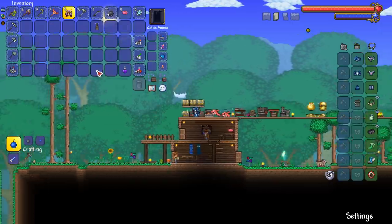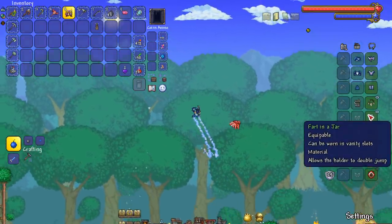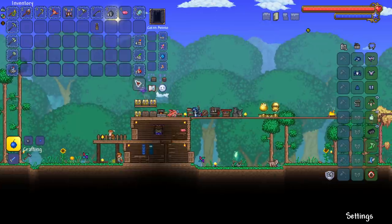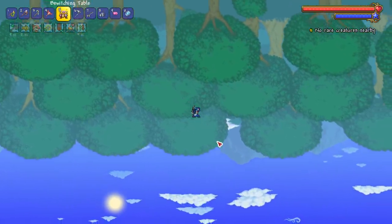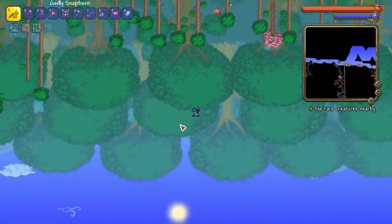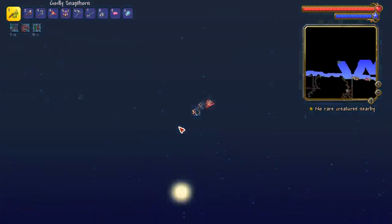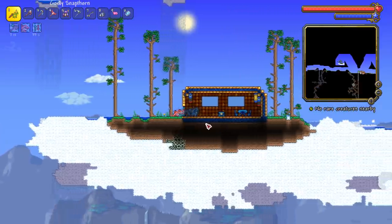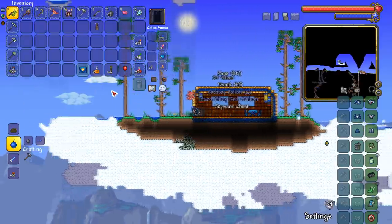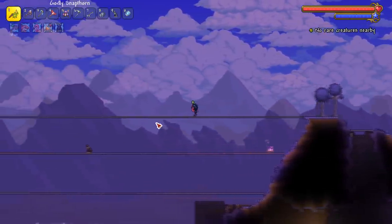Rest in peace the golfer. I have a fart in a jar which is pretty nice - we get some good flight and hang time - but I want to find a balloon and turn that fart in a jar into a fart in a balloon. I went all the way to the right, there was no sky island. I only have 40 seconds left. Let's hope I at least find one. Found one - and it's a balloon! We actually got good RNG!